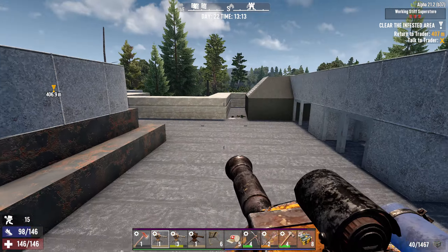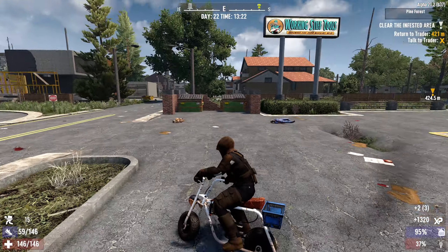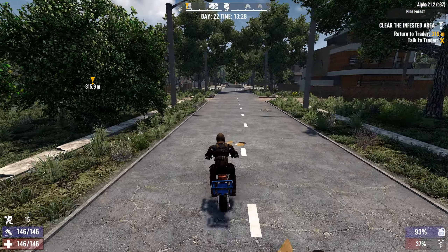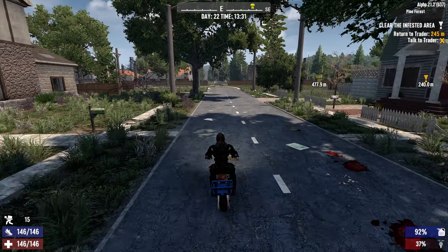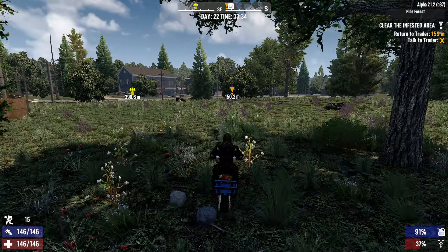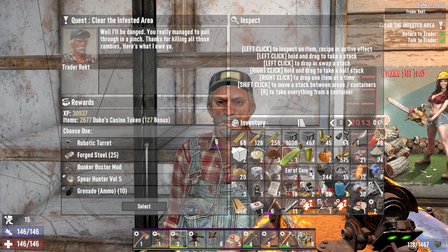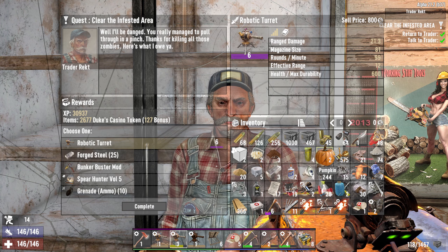All right, we have looted everything — let's get the hell out of here. I am encumbered as hell. Let's get back and turn in the job. I think this might have been the last tier 4 job. I'm quite excited to check out Wreck's and Bob's inventory. There's the airdrop — it's kind of near, I think we can get it too. Oh look at that — a level 6 robotics turret! I'll take that.